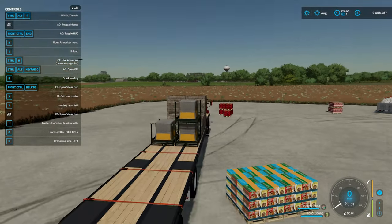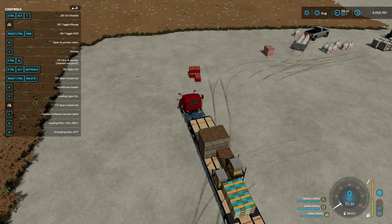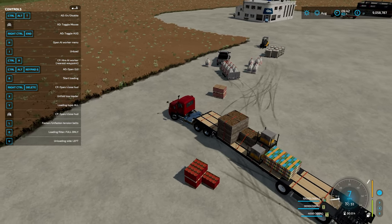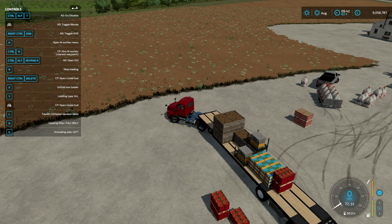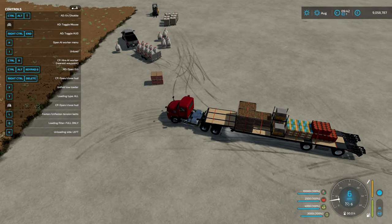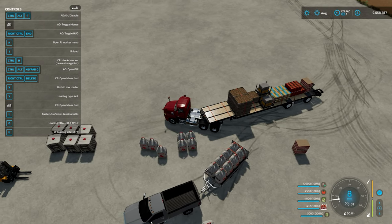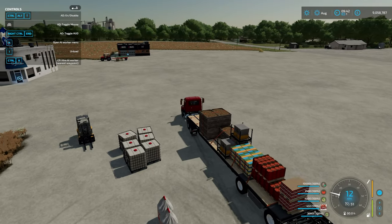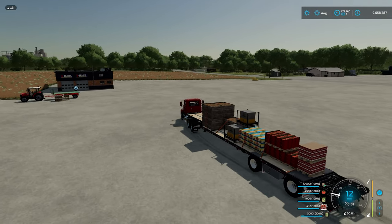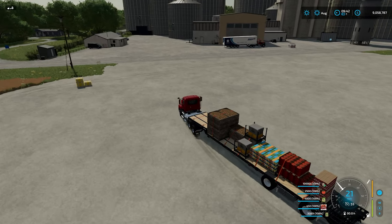Even though it's saying 'unloading left side', it will check left and if there's nothing there it will look on the right as well - a nice addition. Cereal added. Let's pop some tomatoes on, get a little bit closer, and finally grab a few cases of beer. In the bottom right corner it lists what you've got loaded on your trailer including the actual weights - a nice touch. That's a full trailer of lots of different stuff.